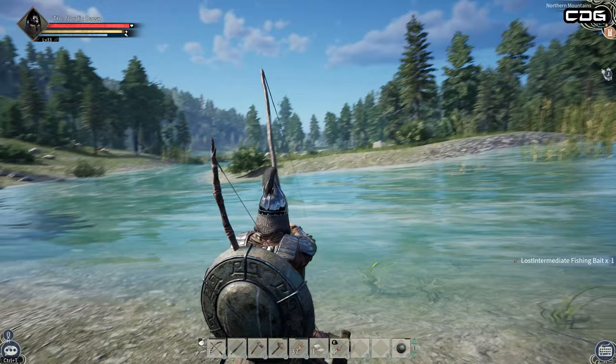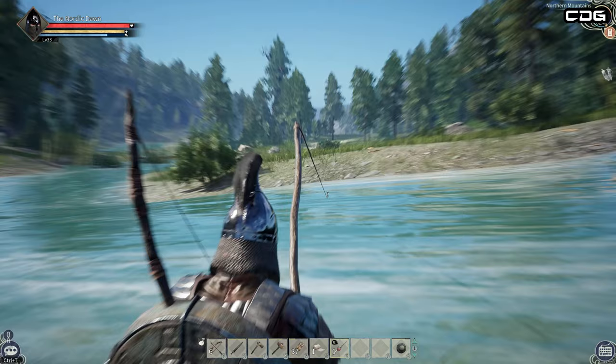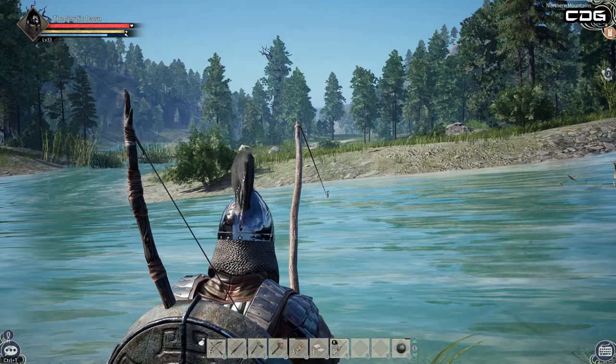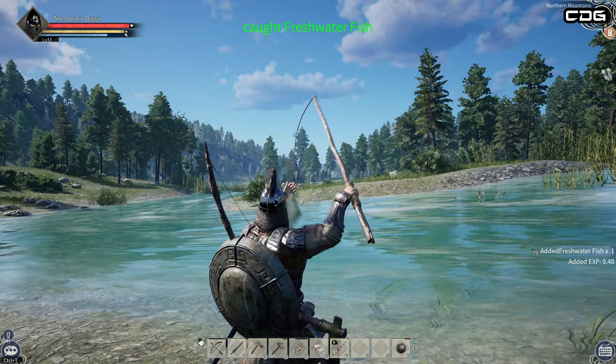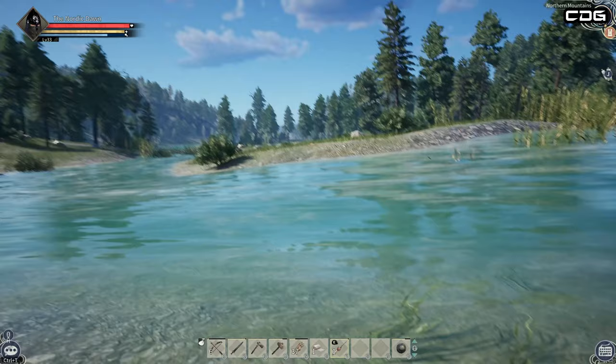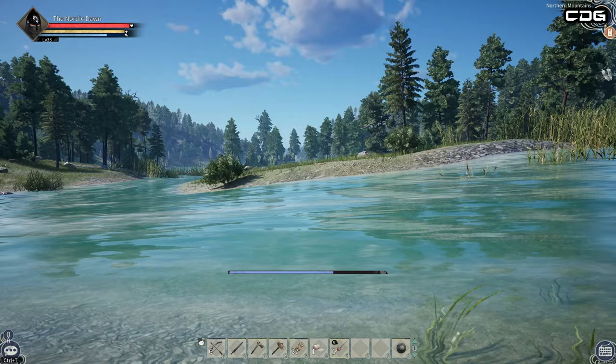Once you equip your fishing rod from your hotbar, you just press and hold down the left mouse button to cast out your rod. A little tip here is you can actually press and hold Shift to zoom in, giving you a better view of your float or bobber. Once you see your float go into the water and hear the splashing sound effect, you just need to press the right mouse button to strike and actually catch the fish. There's no prompt on screen for when this is going to happen.